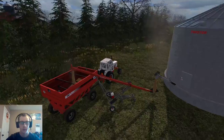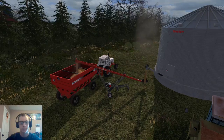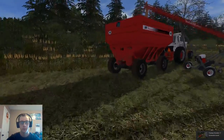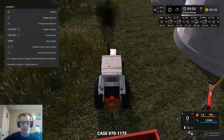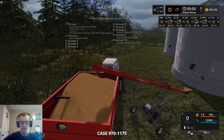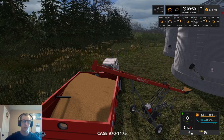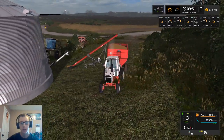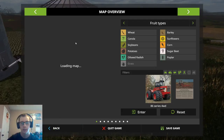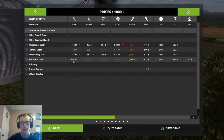We're just getting loaded up here and we're going to be selling over at the dairy farm again at our placeable sell point. I did fast forward some time - I went two days and the price is now at $1,070. The last that I checked it was $900 something.